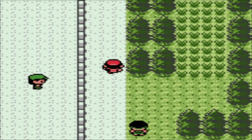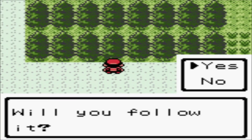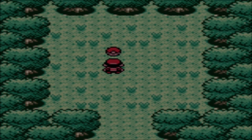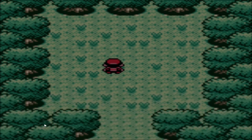On Route 35 north of Goldenrod, if you walk up to this tree here, you will find another Hidden Grotto. In this Hidden Grotto, we will find a Poké Ball. You can find some better items in here. The rare item you can occasionally find in the Hidden Grotto on Route 35 is a Sun Stone. You can also find Snubbull and Yanma, and all Pokémon in this Grotto will have their Hidden Ability, just like with others.